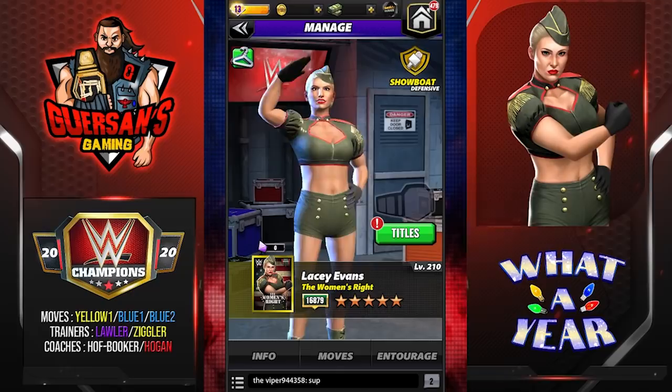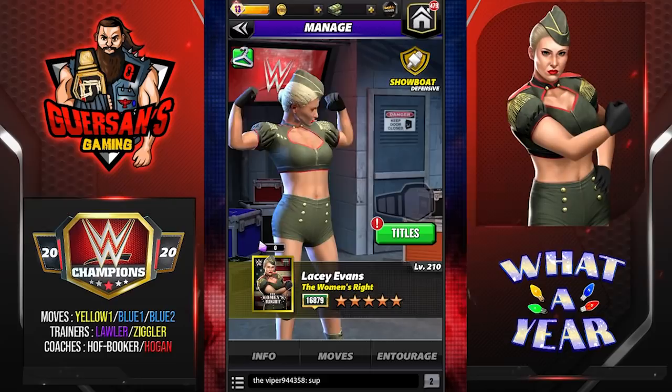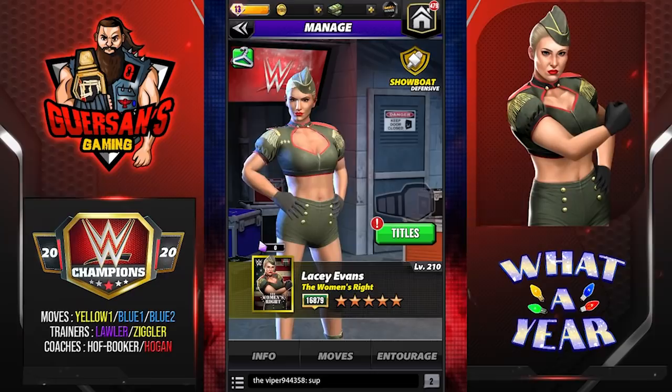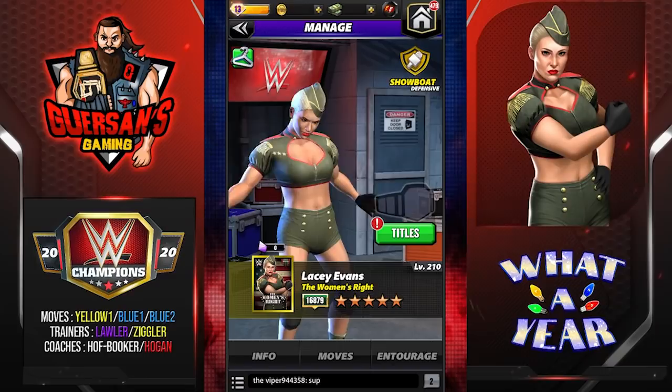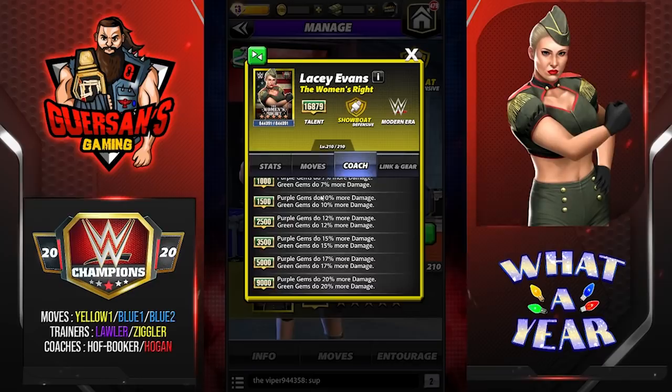Hello champions, we're going to do the preview for Lacey Evans — the Woman's Right — as she is at five-star silver. For the preview she's at five-star bronze. She's not my character; she was sent to me by Scopely to do this preview. I don't get to keep her. I will later do another three-star preview most likely with my own. For now this is going to be the five-star one. For the three-star I'll use basic trainers; for this I'll use regular trainers. She is a showboat.